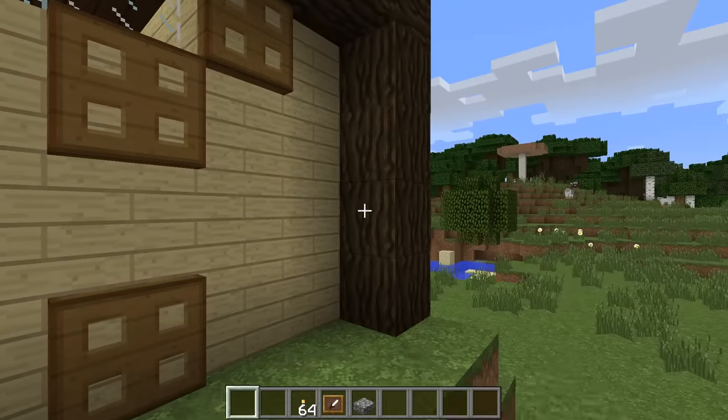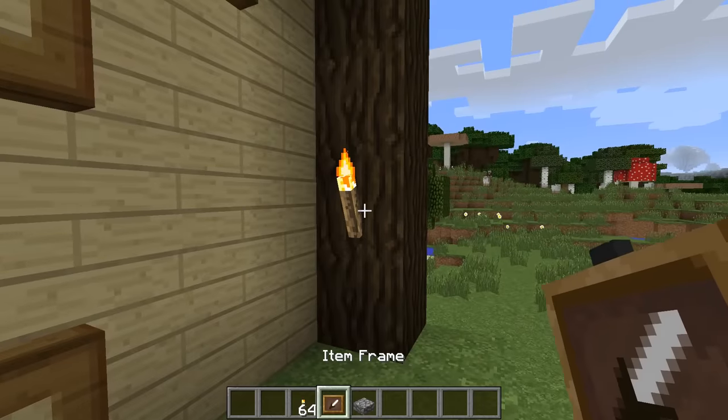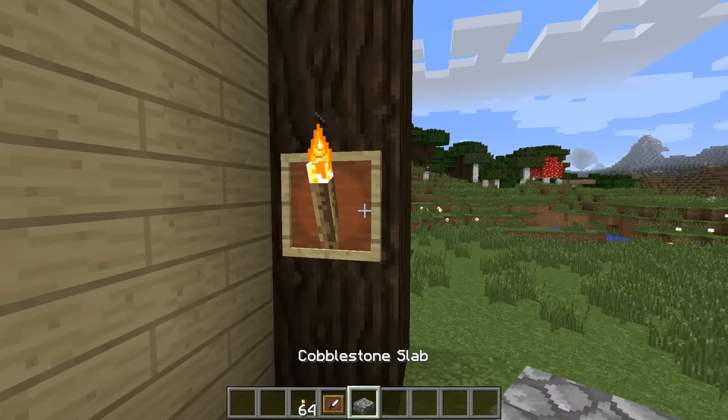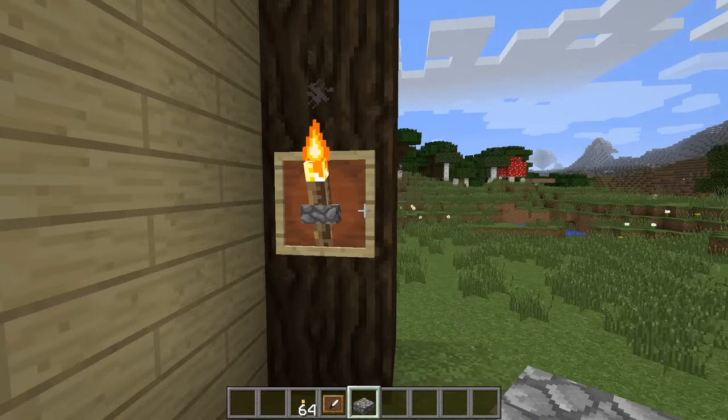Here's a trick I get asked about a lot. Take a torch and place it on the wall — kaboom. Then take an item frame and put it behind the torch on the wall. In the item frame, put a slab. That looks pretty cool — that's the trick.